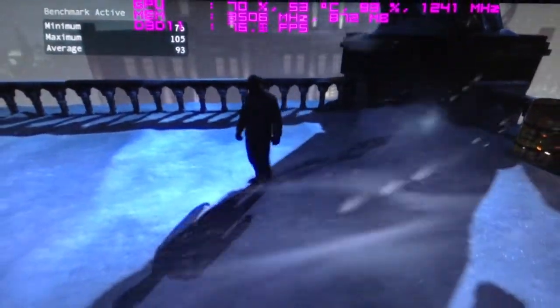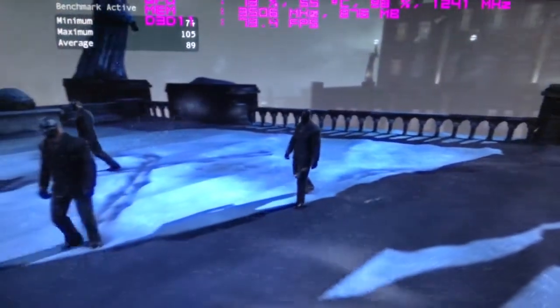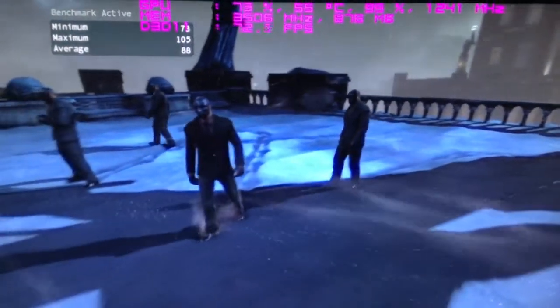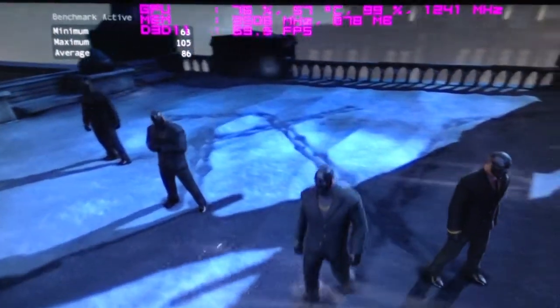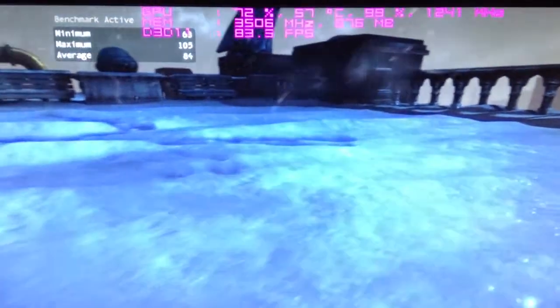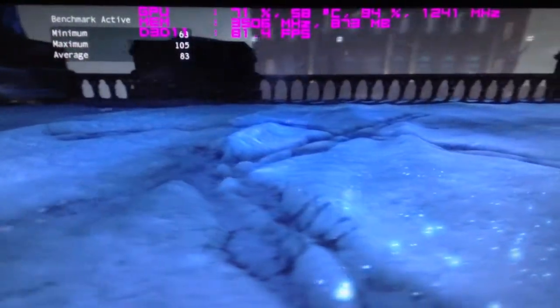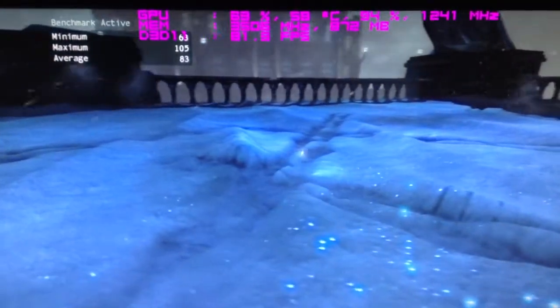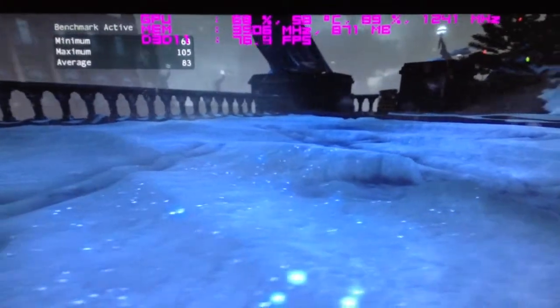The next part here I'm not too sure what it's called, but it's kind of tessellation on the snow. Here we've also got tessellation from them actually walking over the snow, or it could be bitmaps — I'm not too sure which one it would be classed under.